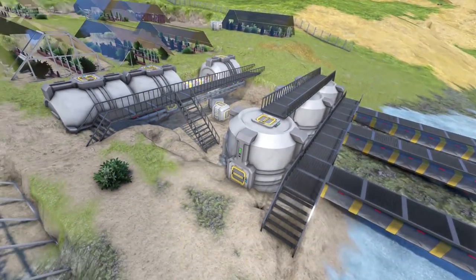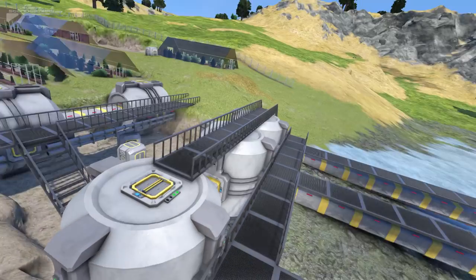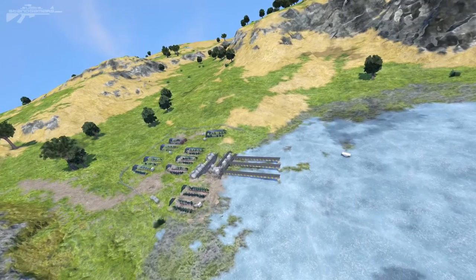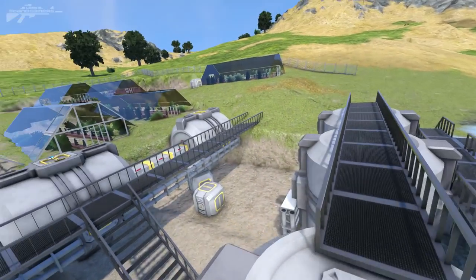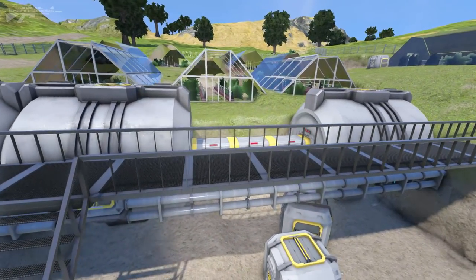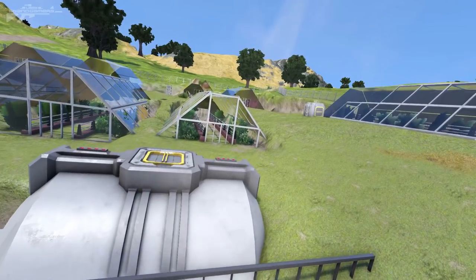Moving up into this area, we have the water treatment facility. With any sort of growth of plants you need to manage your water supply, so I thought it was very important to build this whole facility right next to a lovely little ice lake. We've got four pipes intaking the ice and turning it into water that we can use to grow our plants.